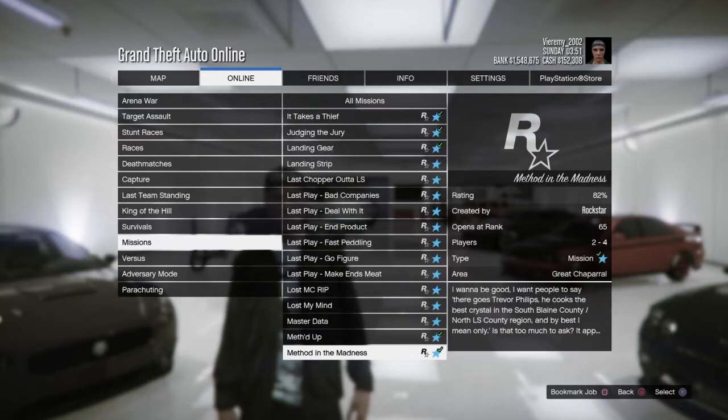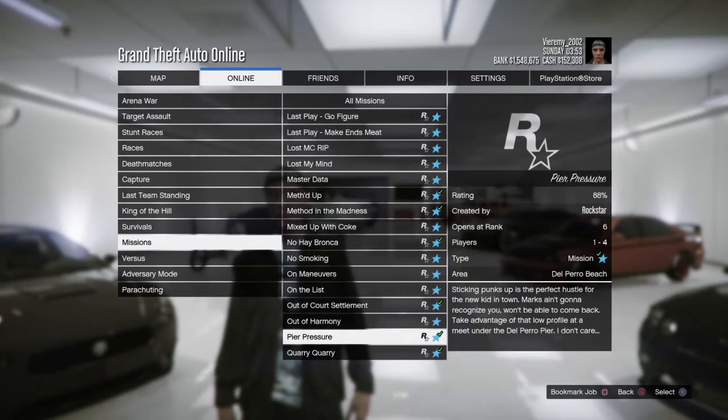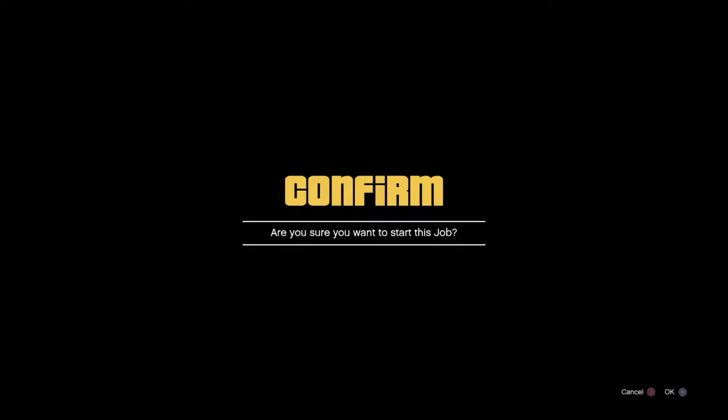There's a lot of missions. This one right here — Peer Pressure — this is the mission I'm going to be showing you right now. It's one of the easiest ones you can do to make money. Go ahead and start it.